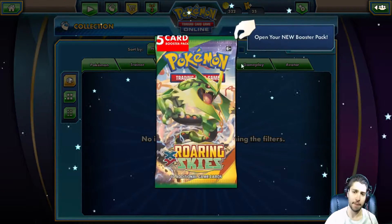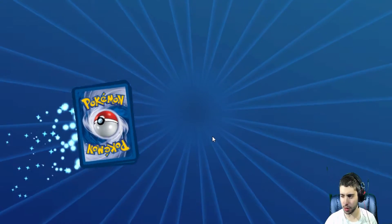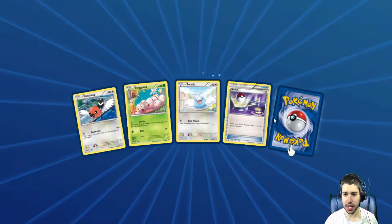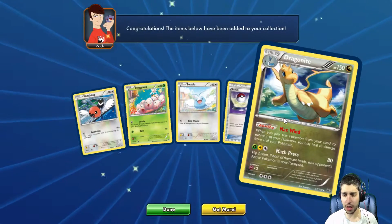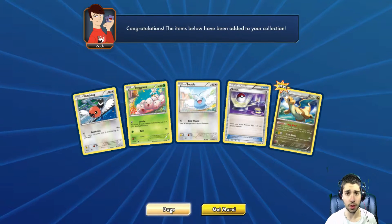Alright. Roaring Skies is a totally different set, but a little bit extra — it's good. Opening it up, we get a Dragonite, which is cool. I love that Dragonite card; I do have it in real life, it's awesome.